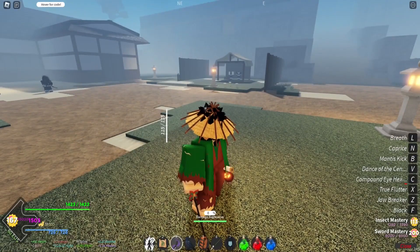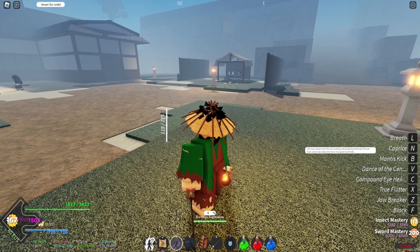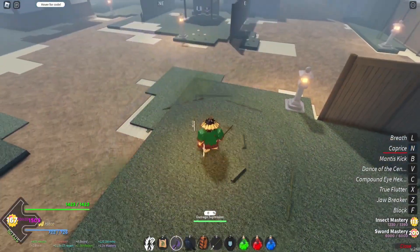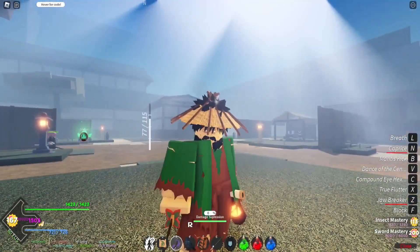After that we've got caprice, at 46 mastery and a 10% drop from Shinobu, who we'll be fighting. The user jumps into the air dealing a devastating ultimate thrust that seemingly takes the form of a giant butterfly. You slam down like this — it's basically just a better version of jawbreaker. You get two slam-down moves.